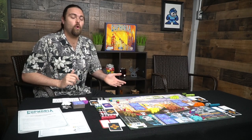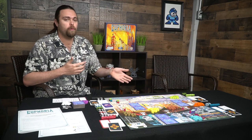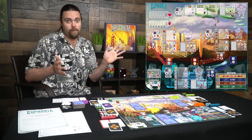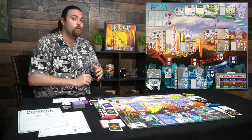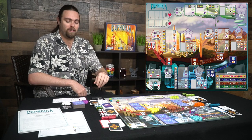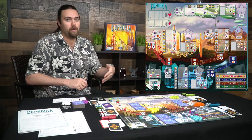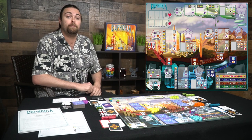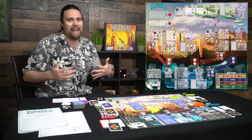Euphoria is a worker placement at its core. You'll simply be placing down workers onto a board to gather certain commodities, turn them into resources, and then build things and place your victory point stars onto the board. When you finish placing them all, you win. There are three things you can do on your turn: one is place a worker or workers if you meet the specifications; two is take a worker or workers off the board; and three is play one of these secret hidden cards — you can only do this once in an entire game.